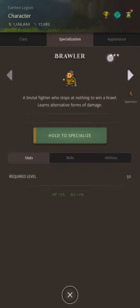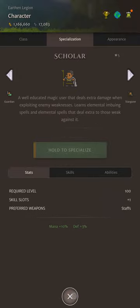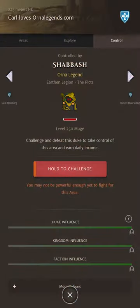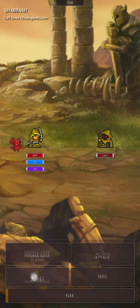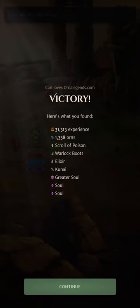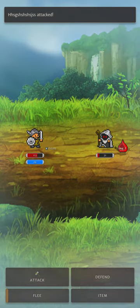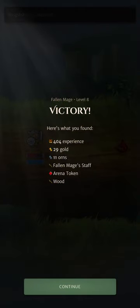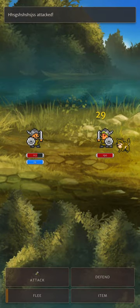Your first specialization choice per character is free. I recommend waiting until tier 5, level 100, and choosing a more powerful tier 5 spec, saving you a sweet 25,000 orns rather than going with a tier 3 spec which doesn't really give you much benefit. Killing the fallen mobs early on is a great way to accumulate arena tokens, and the fallen mage, warrior and thief drop the best starting weapons for each class type.